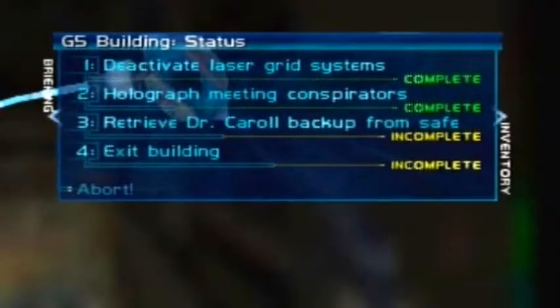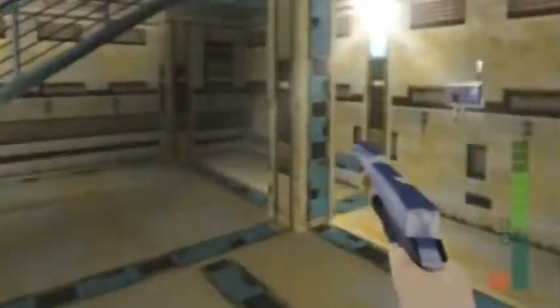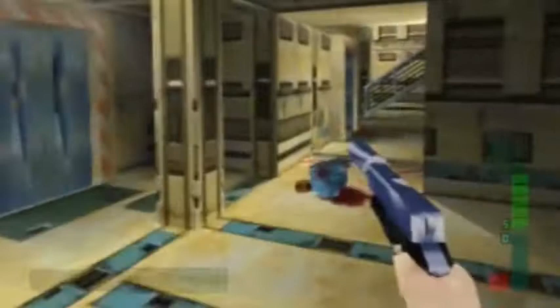Alright, so with that being done, let me just check the objectives — I need to retrieve Dr. Kyle's backup from the safe and exit the building. I can't quite remember where that is but I'm going to have to find it. I'll look around very carefully — it's not down there so we've ruled that out. This can be really awkward because there are often different routes and I've got to find where they are. That door's locked — I think I need to go back up through there.